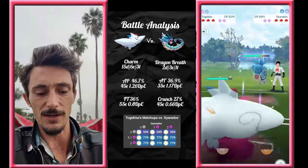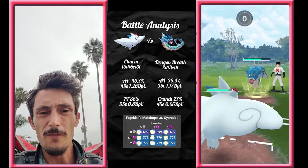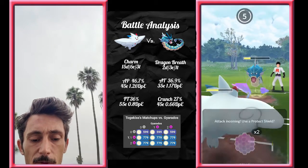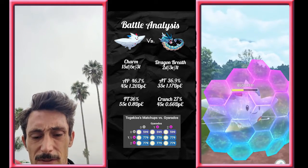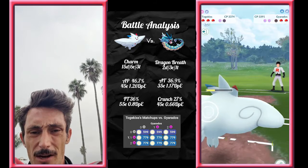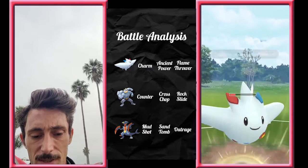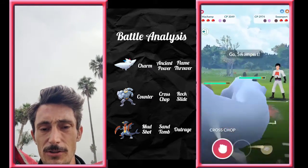Now we got Togekiss into Gyarados, and this matchup is very interesting. If the Gyarados has Dragon Breath, you can straight farm down with no shield and be left with 22 health. If it has Waterfall, you are gonna have to shield once, but you can still farm down and be left with 30 health. You can throw an Ancient Power — that'll do 50% of its damage — or take a shield. I tend to like to save that energy for the next Pokemon so you can regain either the shield or whatever you decide to do with that matchup. Ancient Power is doing 46%, Aqua Tail is doing 36.9%. So: farm down with Dragon Breath; shield once with Waterfall.